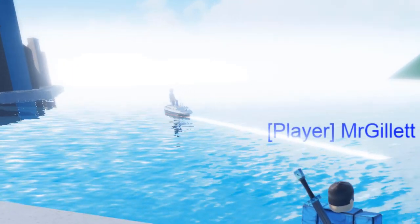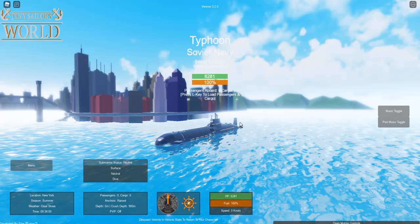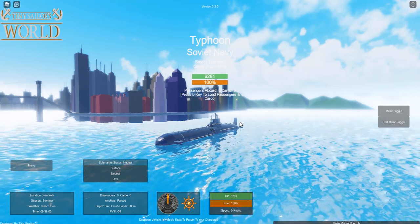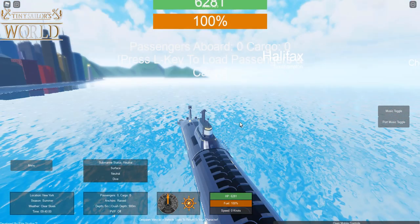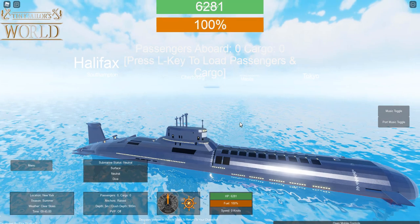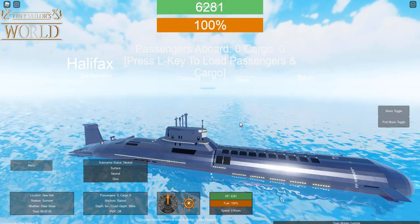Here we have the Typhoon, from the Soviet Navy. This looks spectacular in game — it's got a ton of detail and I'm super excited to check it out. Let's get this thing moving. We are going to be looking for a ship to torpedo.